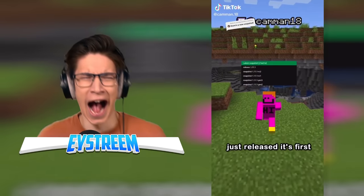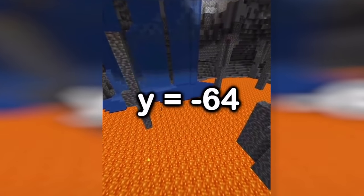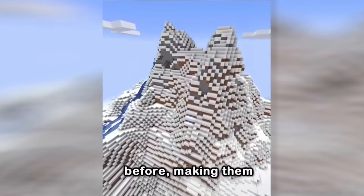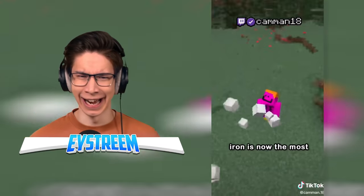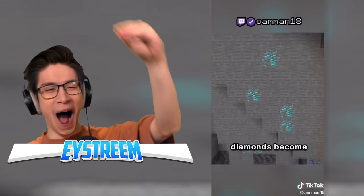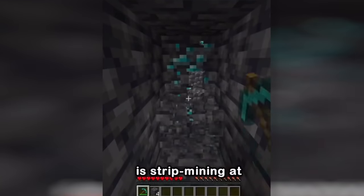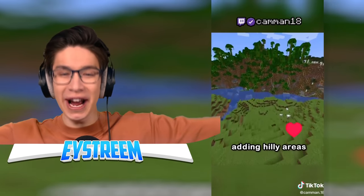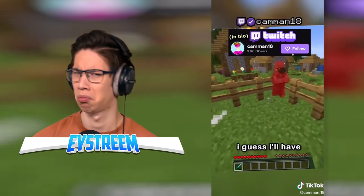Minecraft just released its first snapshot of 1.18, and here's what it added: new cave generation that goes down to Y-64, including two new cave biomes; six new mountain biomes that go higher than ever before, changing build height to 320; ores now spawn much differently — iron is now the most common ore, found in mega clusters that can contain hundreds of ore; diamonds become more common the further you go down, but are less likely to be exposed to air, meaning the new best way to get diamonds is strip mining at layer negative 56. World generation is much more dramatic, adding hilly areas and aquifers. The worst change is that illagers now don't kill baby villagers. I guess I'll have to do it myself.